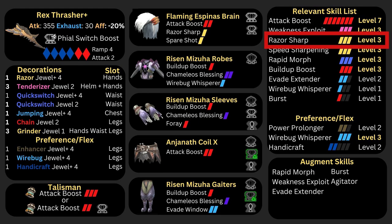Unlike ordinary Switch Axe builds, this build will use Razor Sharp. This is because the Tigrex Switch Axe naturally has 30 hits of Purple Sharpness. With Razor Sharp, we expect to have 60 hits of Purple Sharpness, which is good enough for sharpness management.